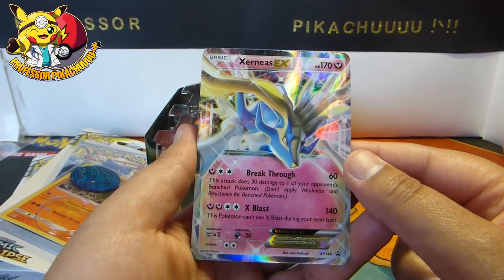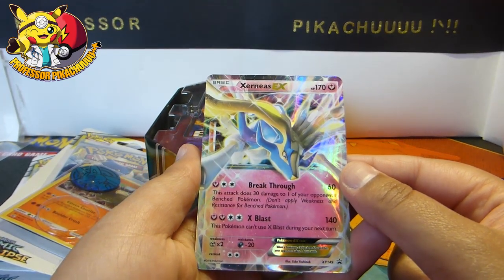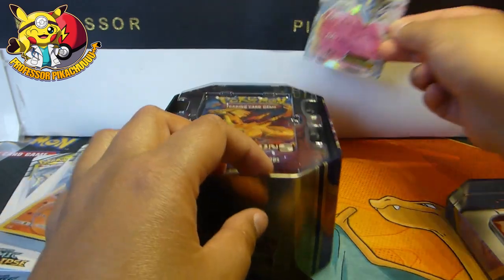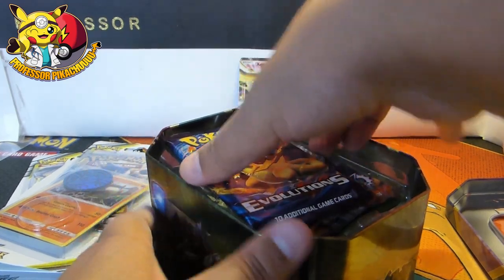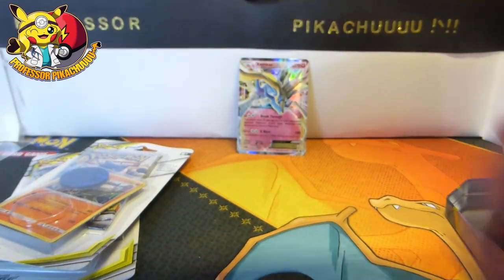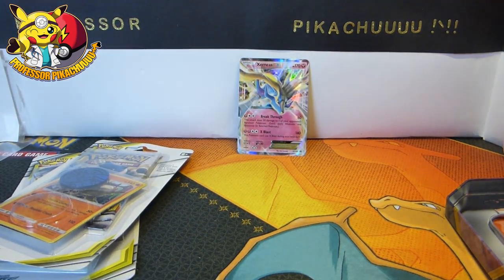170 HP. XY149. I did not know it contained Evolutions! You only got 3 packs, right? No — 4 packs.